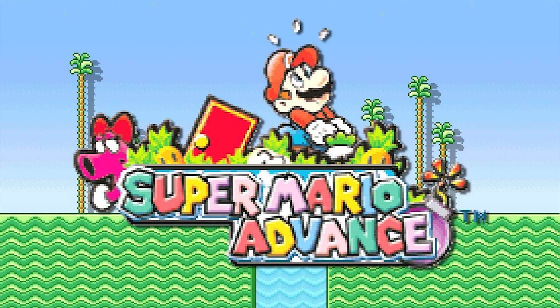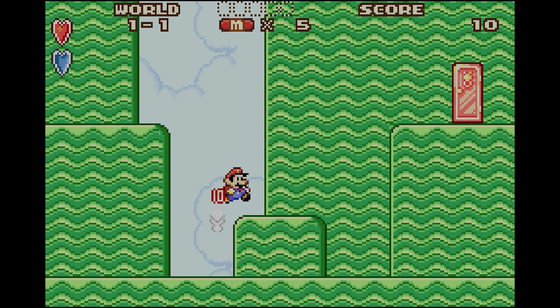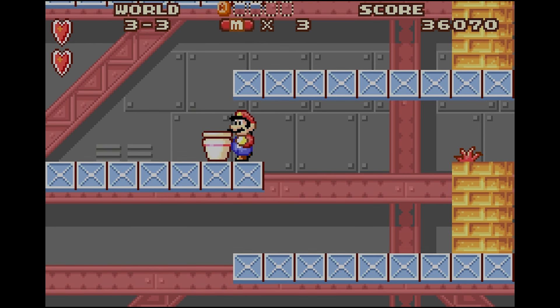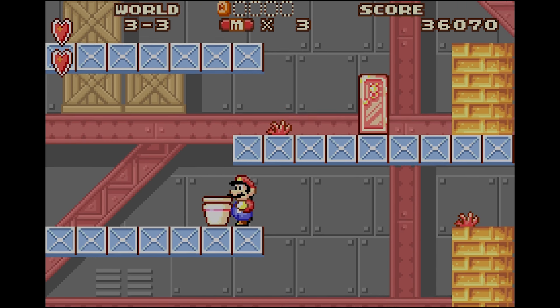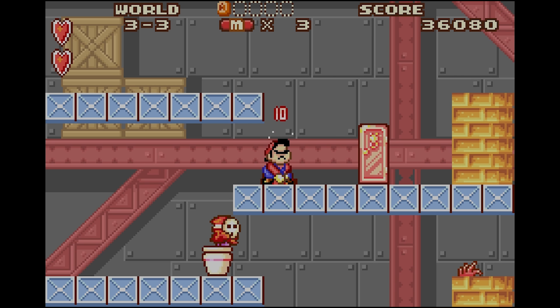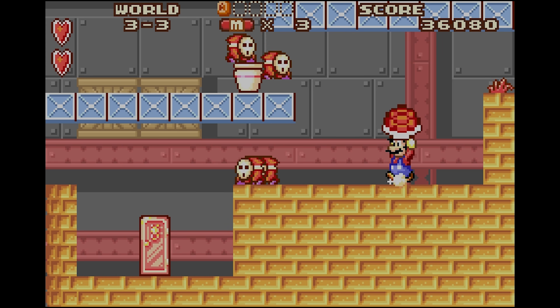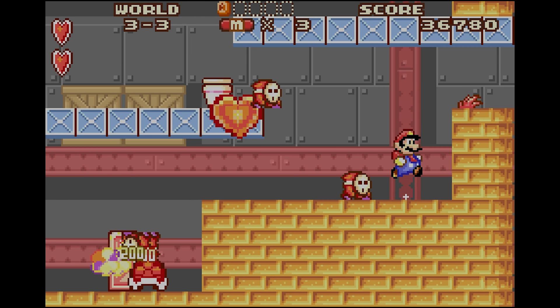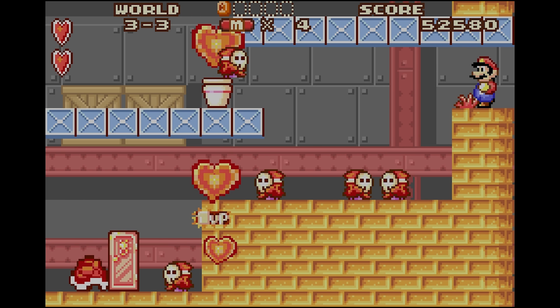Super Mario Advance isn't exactly a direct port of Super Mario Bros. 2 as it adds different level layouts, enemies, and items. Because of these small changes, there's actually an infinite lives exploit that you can perform in World 3-3. To do this, you just need to grab the shell and bring it to the bottom of the vertical room. Throw it down near this door and just wait for the Shy Guys to spawn, letting you rack up the 1-Ups.